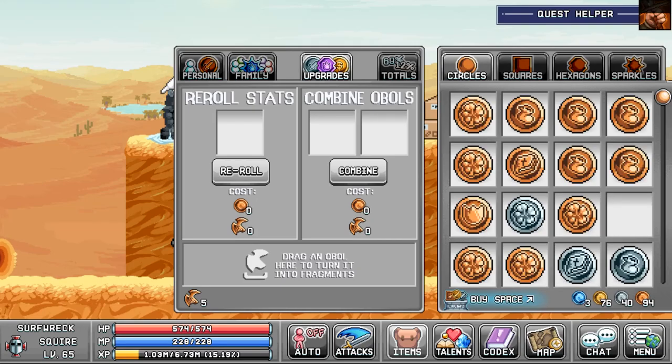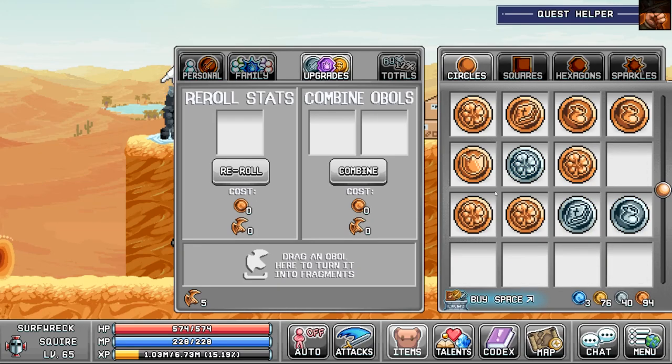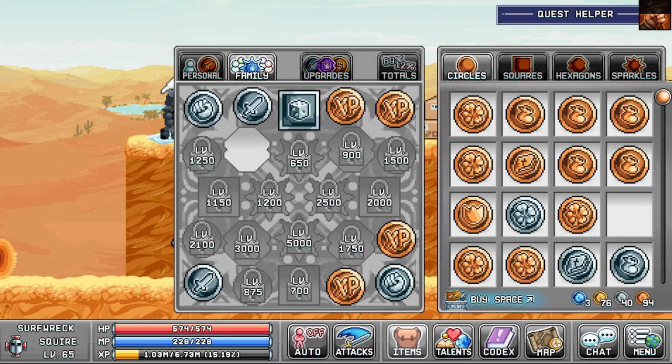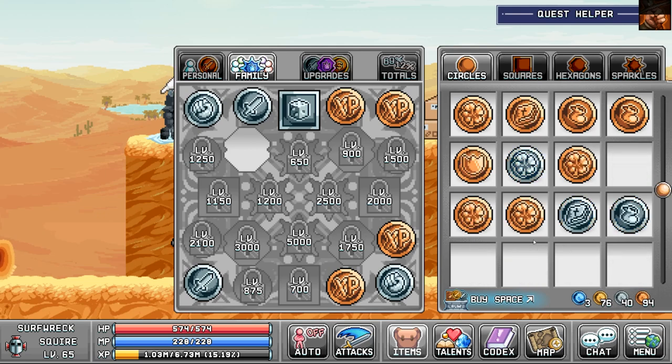Hey guys, welcome back to Idleon. Today I'm going to be trying to upgrade my pendant slot for like the first time in literally 70 levels on my barbarian, because I've been using the Sleek Shank for a long time. There really weren't that many options, especially at lower levels — between the Sleek Shank, the carrot one, and maybe one other possibility — so Sleek Shank kind of ends up dominating a lot of the time.